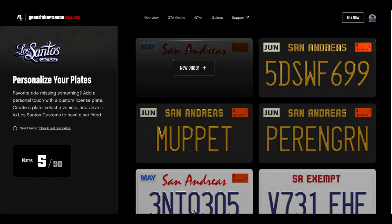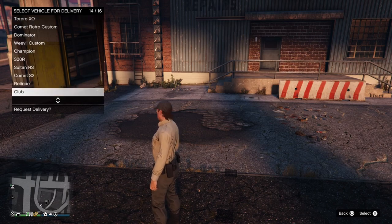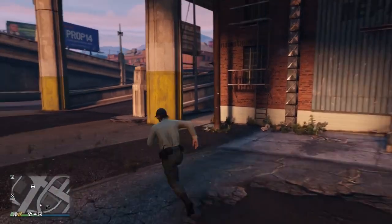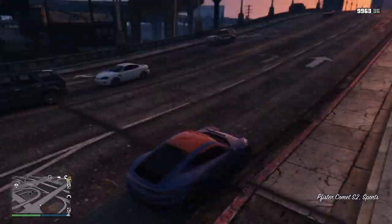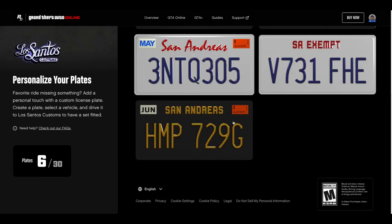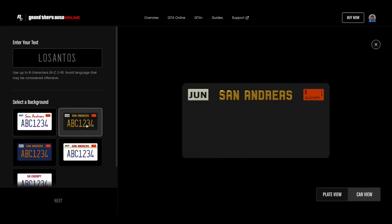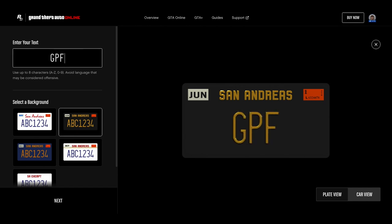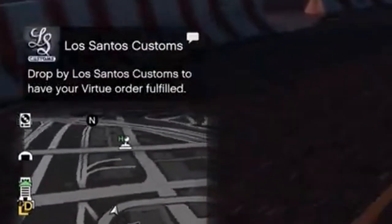All you do is configure your plate and choose which car to apply it to. The car list will populate from cars you've recently driven in the game. The most efficient way to do this is to head over to LS Customs, call the car you want, make sure you get in and drive it — otherwise it won't appear on the list — then head over to the site, select new order, and choose your plate style. It doesn't actually matter which one you choose, as you can change these in LS Customs anyway. Type in what you want on it and click next.